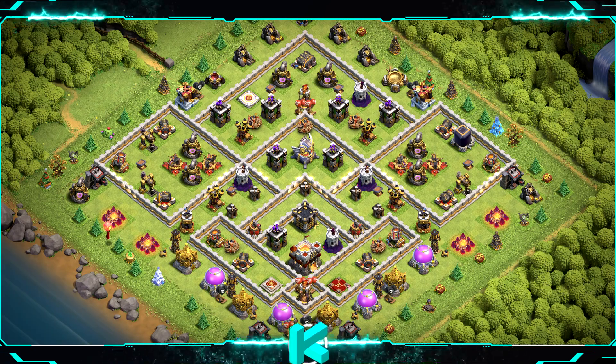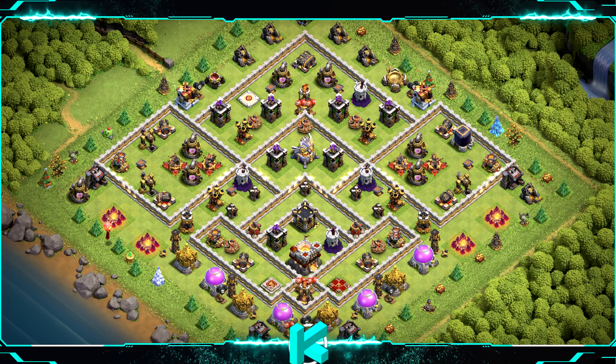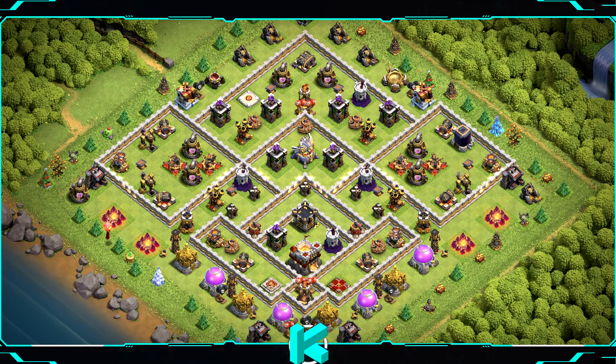Base number 2: war and clan war league base — don't use it for farming but can be used for trophies. For clan castle troops use 1 baby dragon, 2 valkyries, and 9 archers.